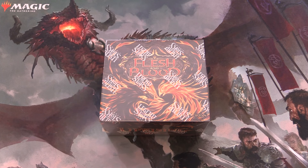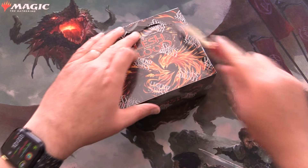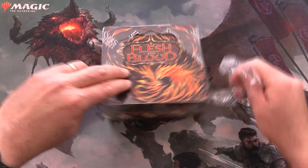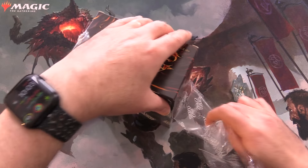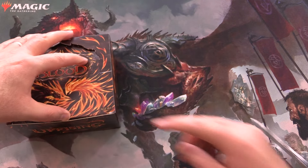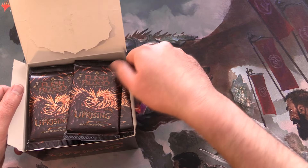Today on MTG Unpacked, it's Flesh and Blood Friday and we're getting stuck into another box of Uprising. I've got a whole case of this, looking forward to pulling a whole heap of dragons. Fingers crossed we will pull a marble today.